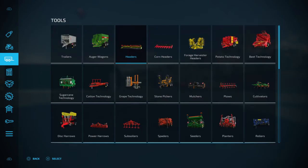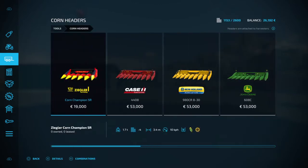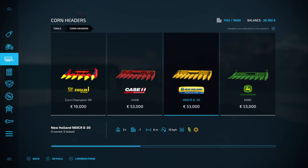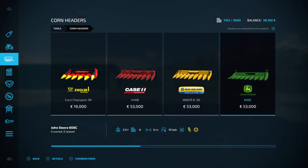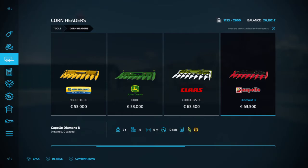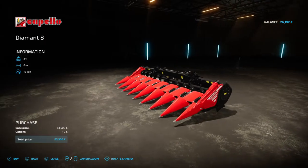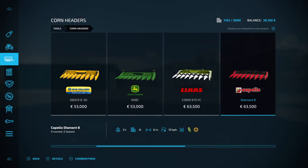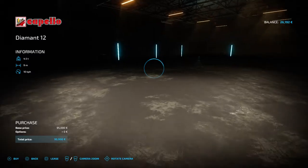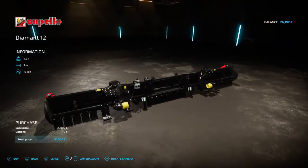Now we're going from the headers to the corn headers. The ordinary headers and the corn headers do fit the combines I just mentioned. All of these do corn and sunflowers. You've got a 3.4 meter one, a Case 6 meter, a 6 meter New Holland, a 6 meter John Deere, a Claas 6 meter, and another 6 meter option. Some of these you can change the colors — the Capello ones you can change the color. You've got a Claas 9 meter and a 9 meter Capello — you can fold this one, it's got the folding option.